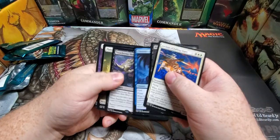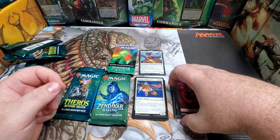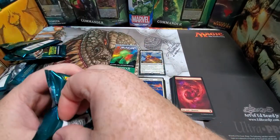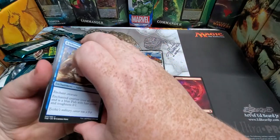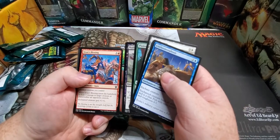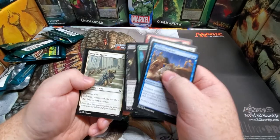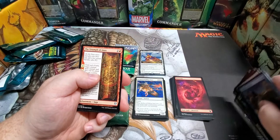It's a rare — Treacherous Blessing. One mythic so far. Hey, what's your guys' favorite mythic out of the current standard sets? For those who don't know, that would be Throne of Eldraine, Theros Beyond Death, Ikoria, M21, and Zendikar Rising. Name your favorite mythic out of each set. Alright, here goes nothing.